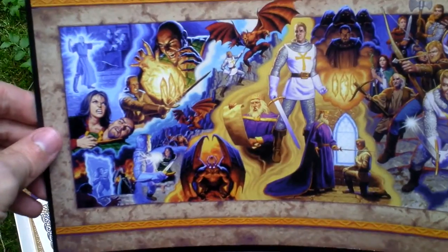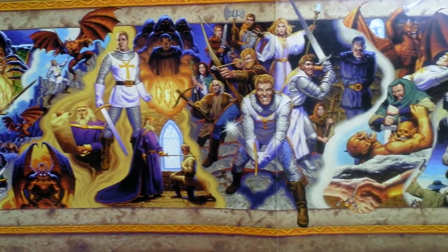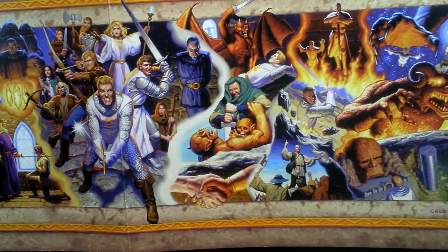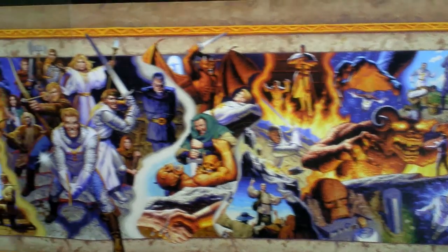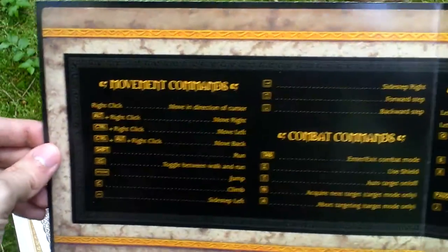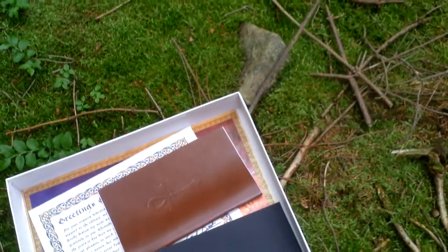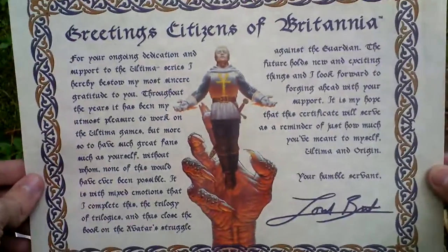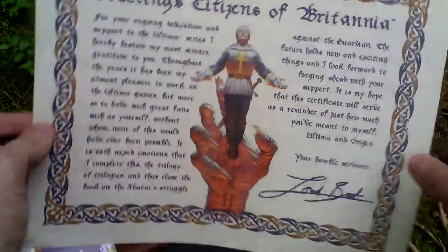Next thing is the Tapestry of Sosaria, which shows all the events that happened in the Ultima games so far. On the back side there are the key bindings and game controls. There is also a certificate from Lord British confirming that this is a genuine copy.